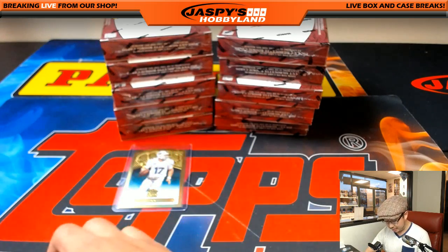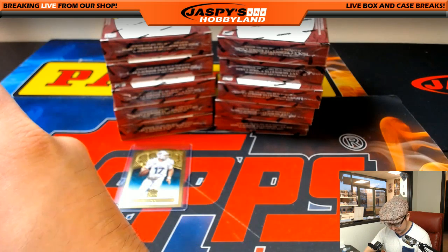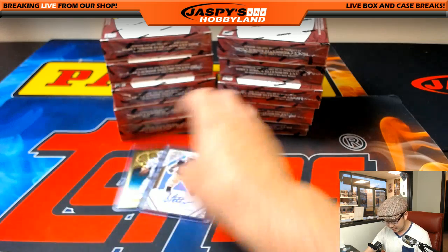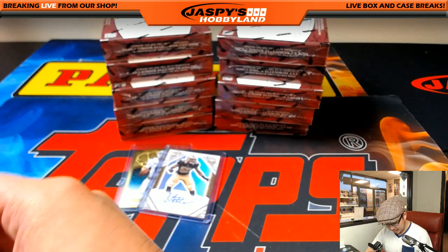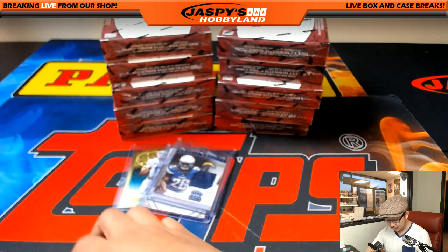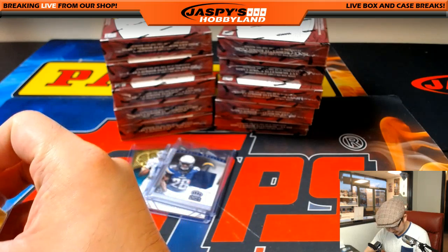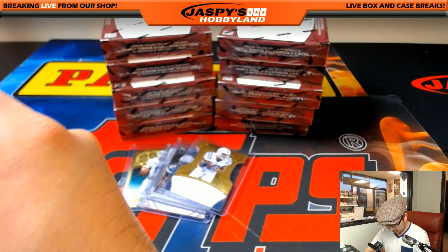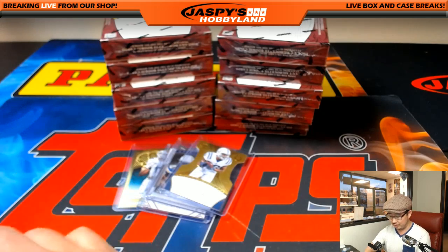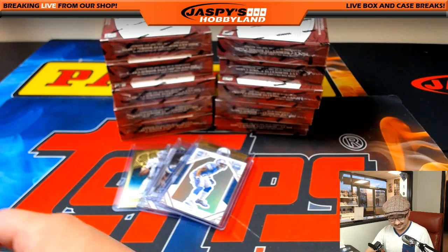Chase, you forgot who you got. You can check your receipts — we send you an automated receipt when you place an order on jazbeeshobbyland.com. If you don't have it, it may be in your spam folder, so be sure to check that. Somehow Boss knows and you don't. Yeah, you have the Redskins.